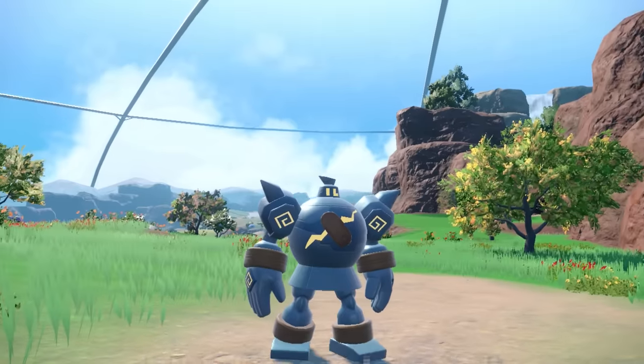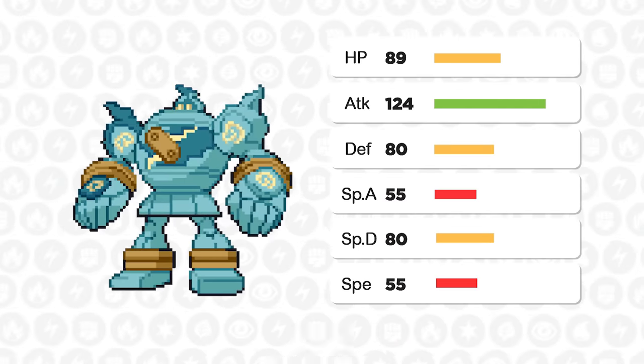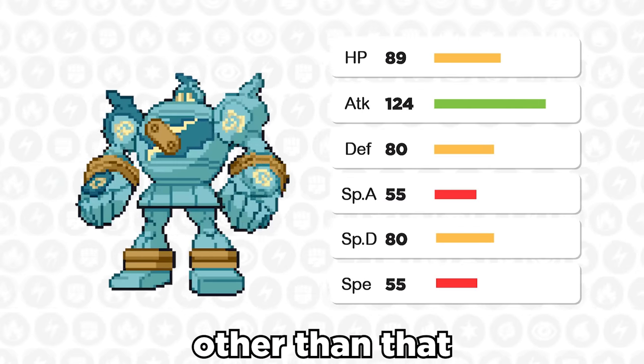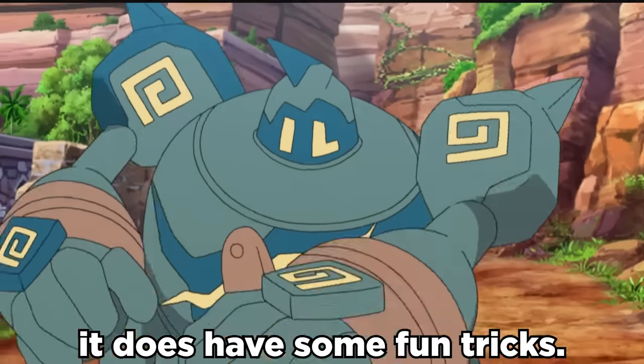Golurk is an awesome Pokemon, but it's not popular at all competitively. Stat-wise, it does have some insane attack at base 124, but other than that, it's lacking in both bulk and speed. However, it does have some fun tricks.